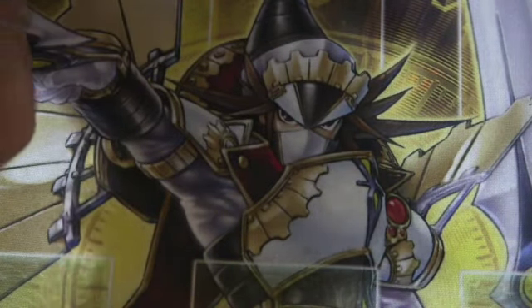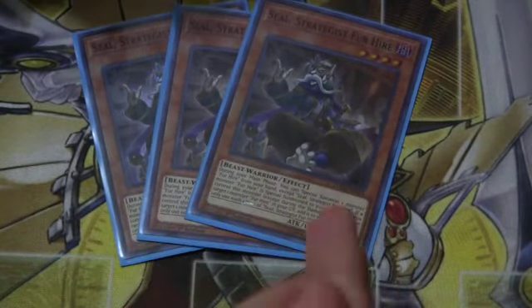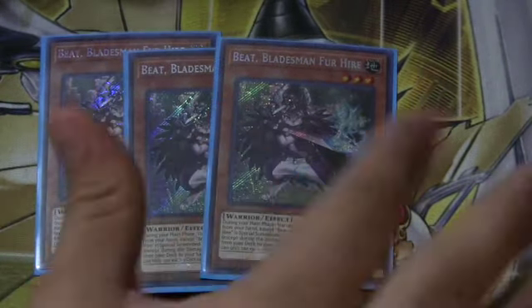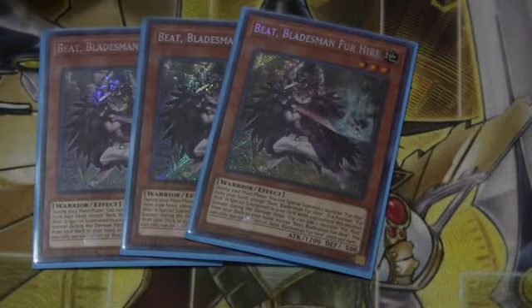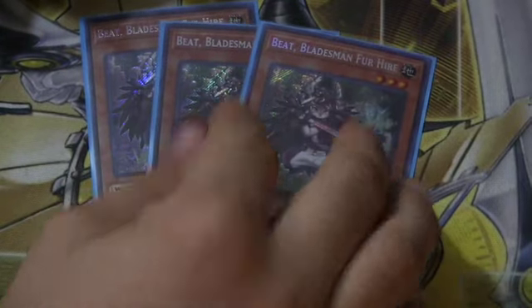We run one Seal. Seal allows you to recover your graveyard, add stuff back to hand, and it's just a bigger body. We run a playset of Beat. Beat is one of the best Monsters for Hire in the deck — it allows you to search for anything once when another Monster for Hire Special Summons, and more often than not you're going to have that. Beat is fantastic. Level 3, which comes in handy quite a lot with this deck, and we'll dive more into that as we go.